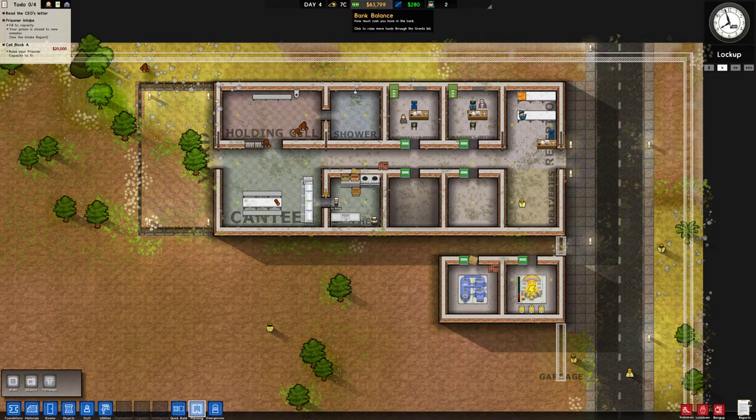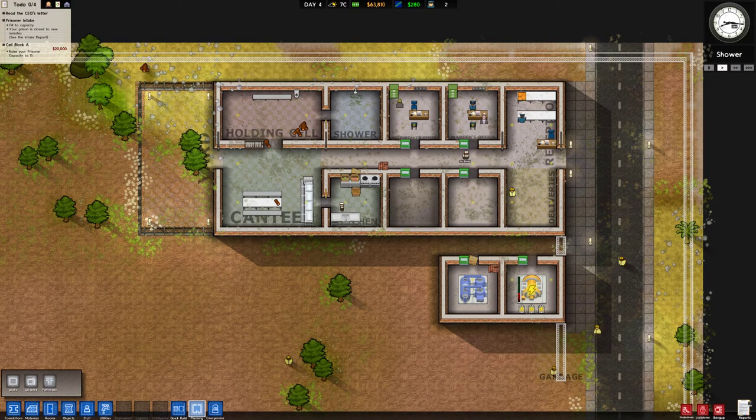We've got some cash here to bankroll the continuation of this prison and yes, from here we can carry on. So what I'd like to do — this section here was our launching pad, it was our little bootstraps. We've got our holding cell and stuff.